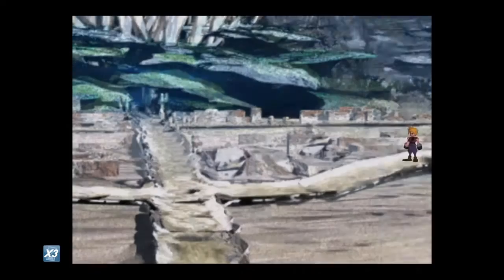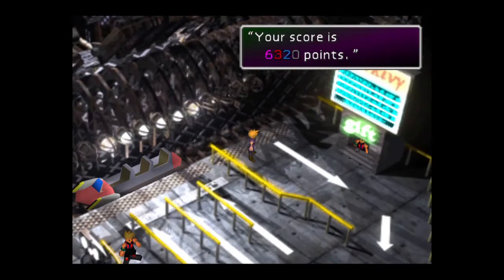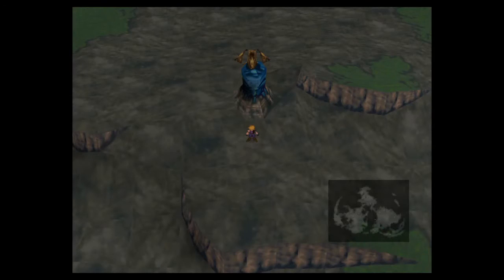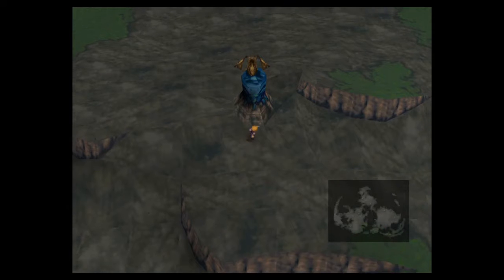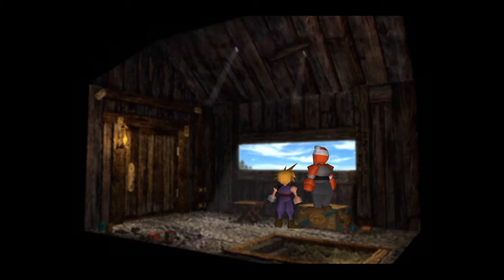First things first, there's a couple of items that are going to become unavailable to you if you don't pick them up now. For example, go to the Speed Square, get 5000 points and you'll get the Umbrella — it's a bit useless but you know. Also the Yoshiyuki, which is the sword for Cloud that you get by looking at the rocket with the old man, and you can buy a Shotgun for Vincent which is also a weapon that's going to disappear soon. So if you need any of them, pick them up.